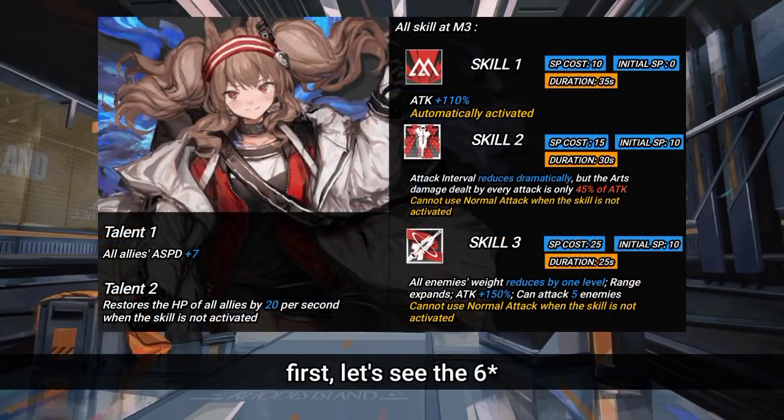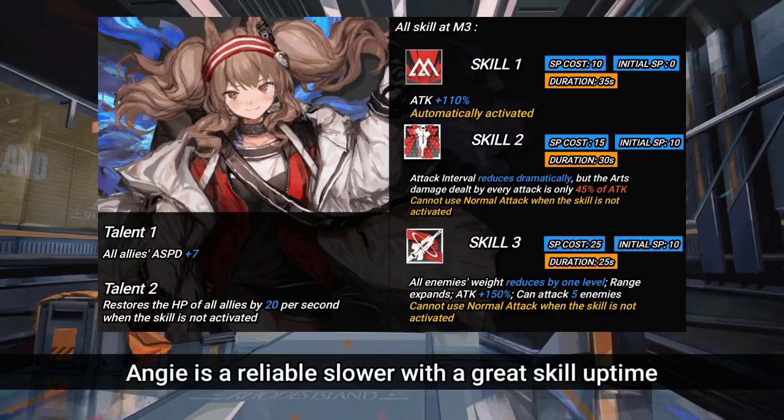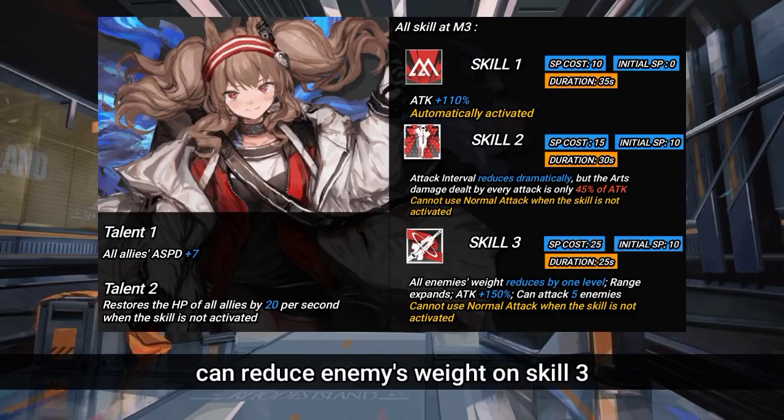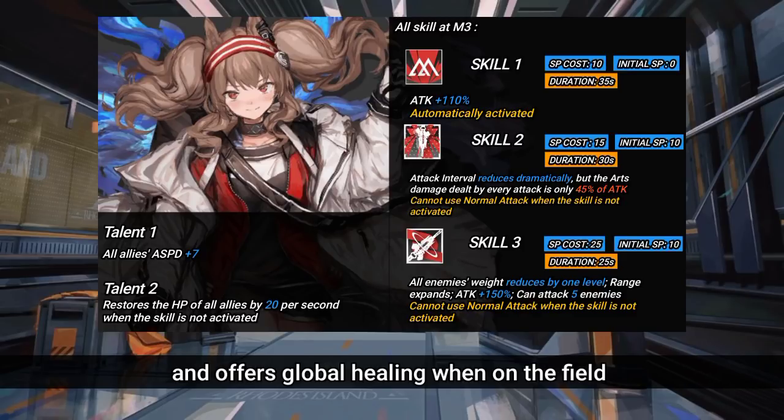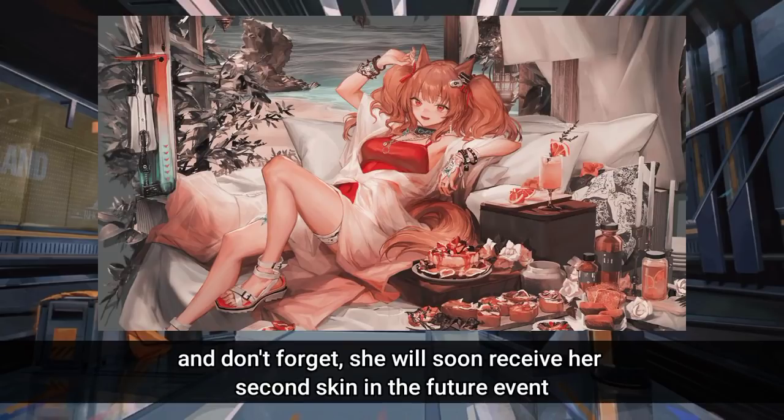First, let's see the 6-star. We have Angie, the 6-star slower supporter. Angie is a reliable slower with great skill uptime. She can reduce enemy weight on Skill 3, deal decent arts damage, and offers global healing when on the field. And don't forget, she will soon receive her second skin in a future event.